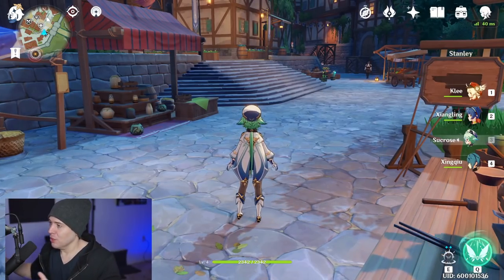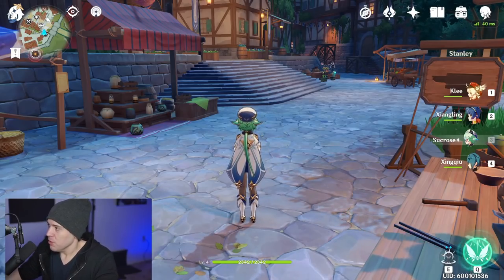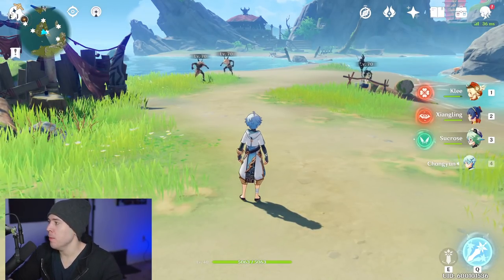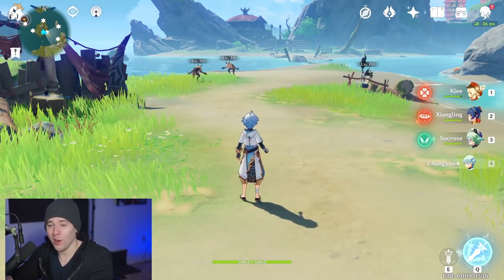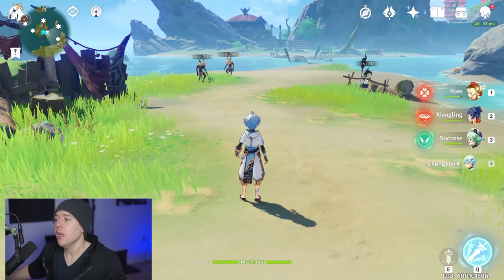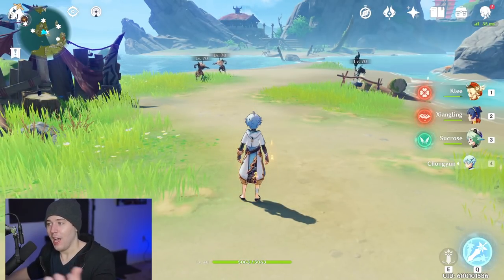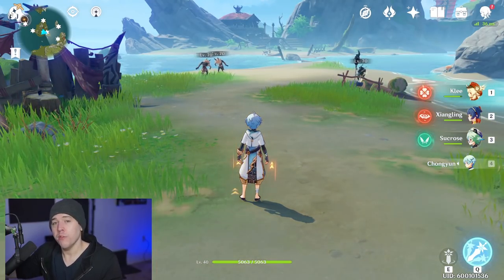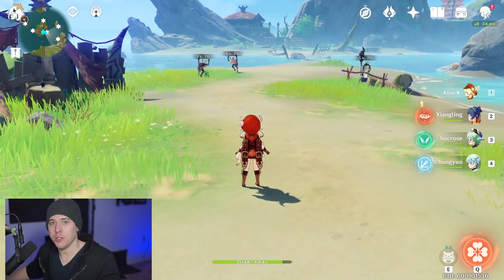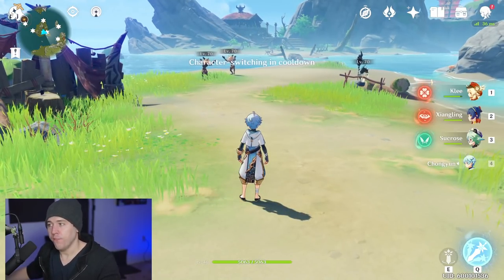Now for a gameplay demonstration of how to actually execute this combo. The rotation is: first apply pyro to the enemy, then swap to Sucrose and trigger your swirl. This sets off her ascension passives, giving party members elemental mastery and reducing elemental resistance. Then swap to your cryo or hydro character and apply that element to set up the vaporize or melt reaction. Finally, swap back to your main damage dealer and hit with their skill to proc the big vaporize or melt damage — so it's about three to four character swaps total.